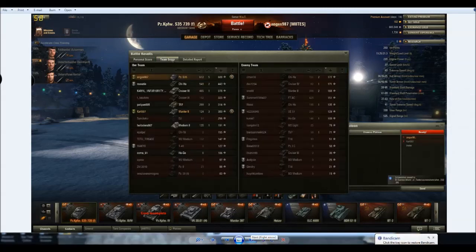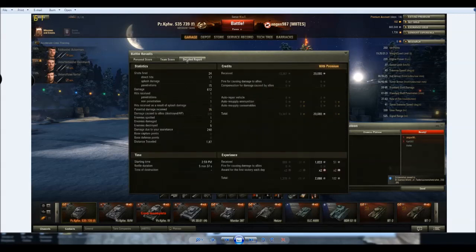I did 612 damage, which isn't actually all that much, but 612 damage got me 5 kills. Carl down there — 124 damage for 3 kills, so that's pretty impressive. That Cruiser 4 — 465 damage for 1 kill, so he really did quite well too. And we had a Chi-Ha with 2. Let's break it down: 24 shots fired, 17 hits, 15 penetrations, 612 damage, received 1 hit which bounced. Spotted 1 enemy, damaged 7, destroyed 5, 240 spotting damage. All in all, a pretty fun game.